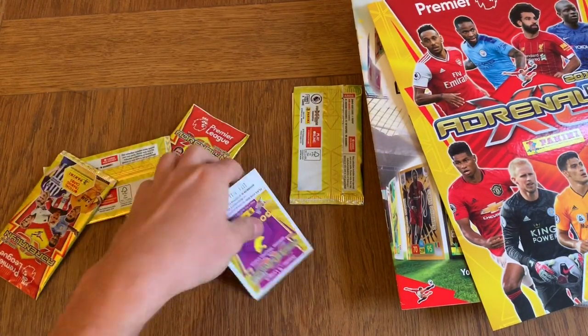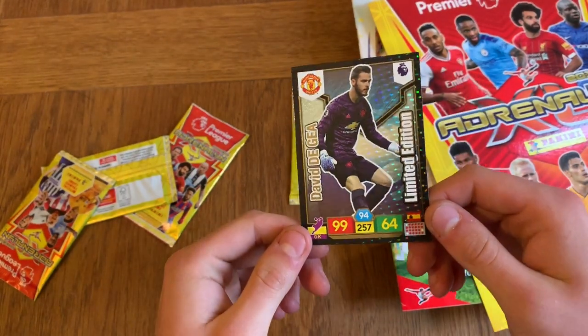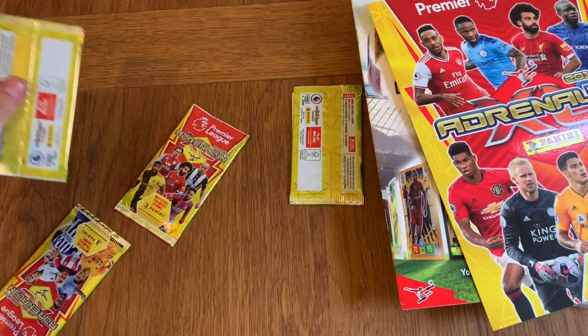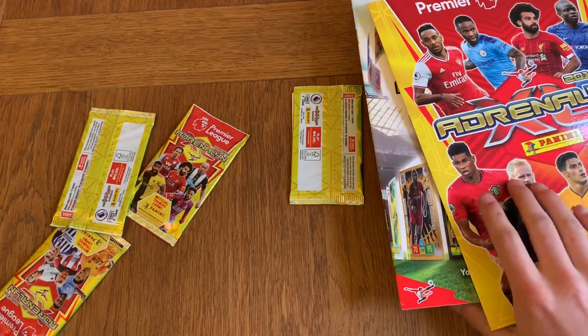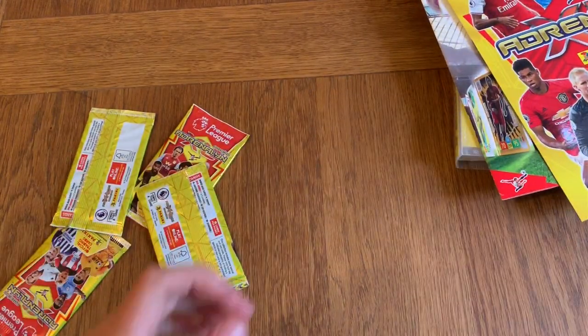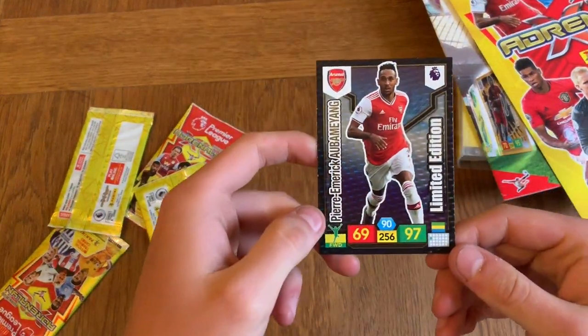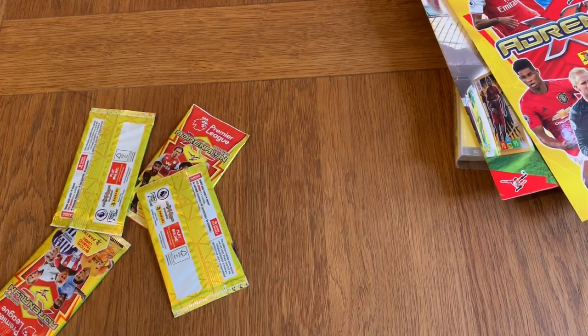We've got the limited edition being David De Gea — very nice card. And where is our other limited edition? Maybe it's still in the pack. It's not in the pack, so it must have fallen out somewhere. Oh, there it is — it's under the packet. And we are getting Pierre-Emerick Aubameyang as the other limited edition. So we've got De Gea and Aubameyang.